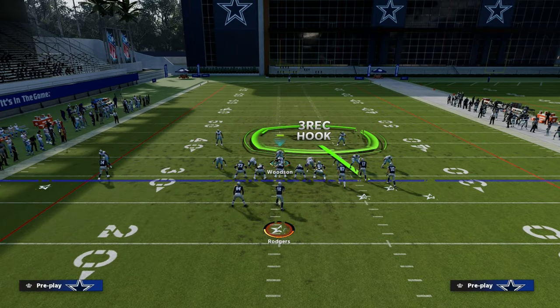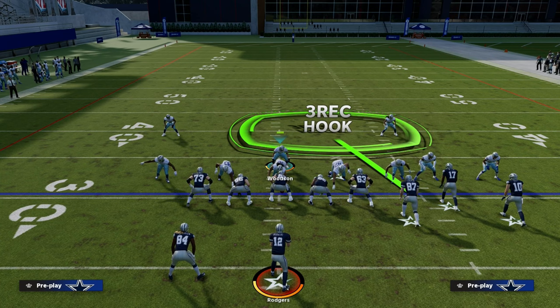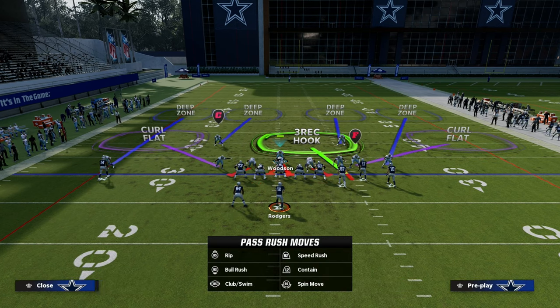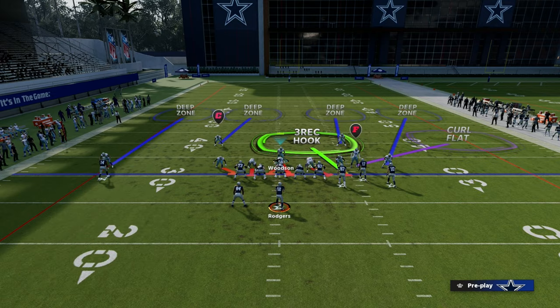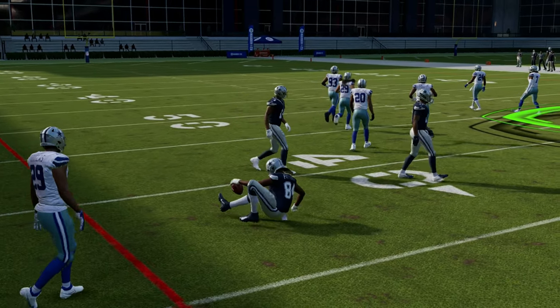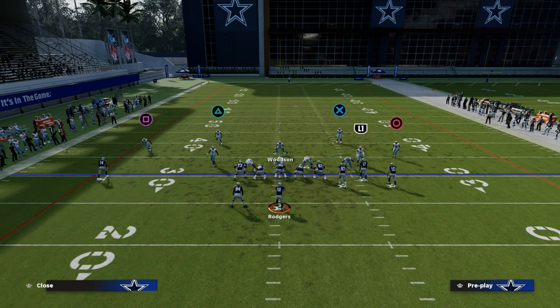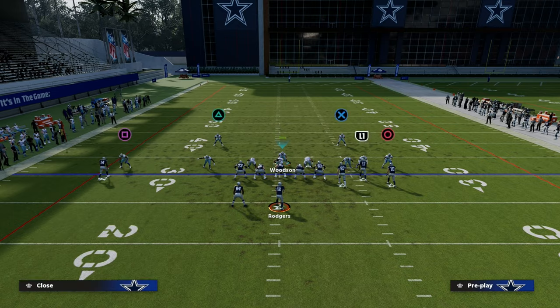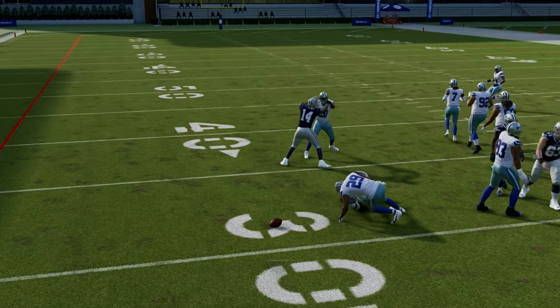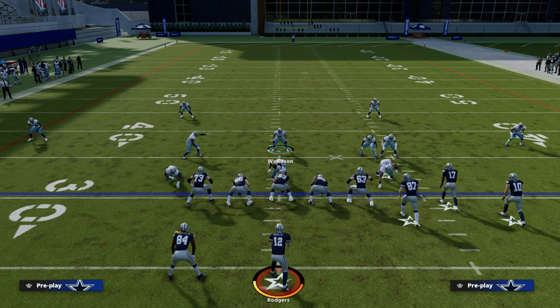How are you going to defend basic formations is a key thing you have to answer. You have to have a good blitz, make it all look the same, and remember that defense is all about adjusting to your opponent's tendencies. For example, let's say they're doing the snap-throw wheel route — when we send five, they're going to snap-throw the wheel route to the back. So I go to a man coverage call to send five with pressure. We man up the solo safety on that guy and man this guy up on the wheel route — now the cornerback's right there when they try to throw it.